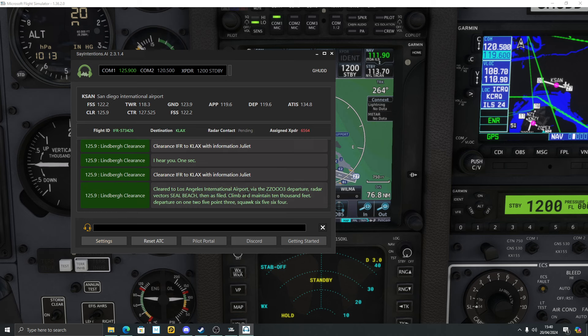Skyhawk Hotel Delta, cleared to Los Angeles International Airport via the ZOO 3 departure, radar vectors Seal Beach, then as filed. Climb and maintain 10,000 feet. Departure on 125.3, squawk 6564. I'm going to read that back: cleared to Los Angeles International Airport via the ZOO 3 departure, radar vectors Seal Beach, then as filed, climb and maintain 10,000, departure 125.3, squawk 6564, Skyhawk Hotel Delta Delta.